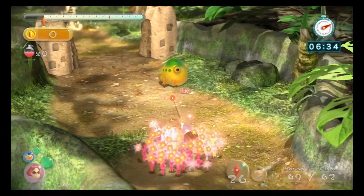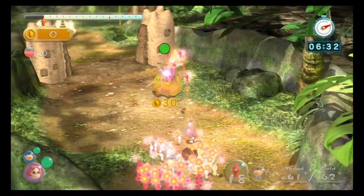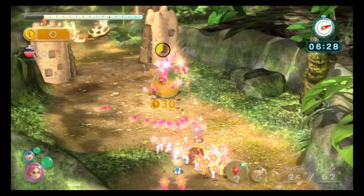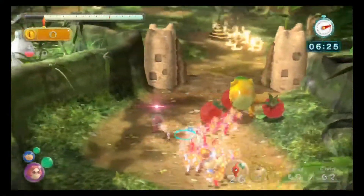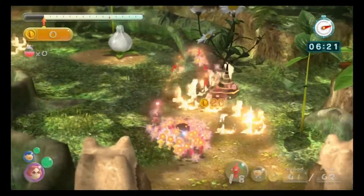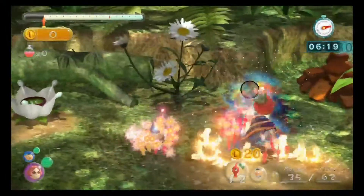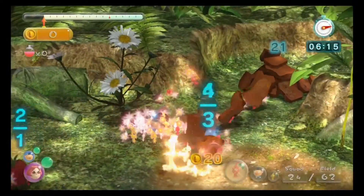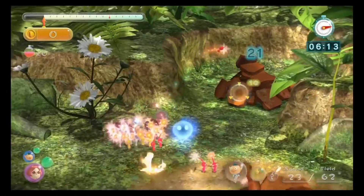I actually used the potion I got near that white pikmin right here. When you use a red potion it turns all pikmin into flowers, and we want flower pikmin because they're going to help out a lot with the gold piles — you want to get them as soon as possible. It also helps take out that walliwog, and you can take out the enemy really quickly.